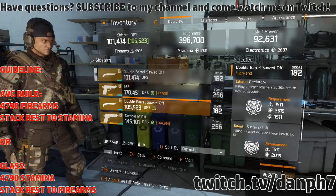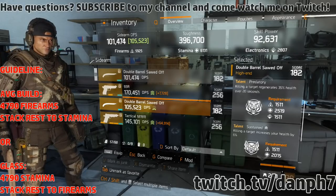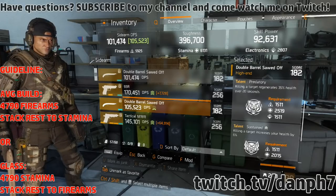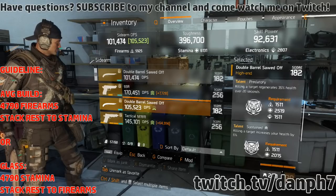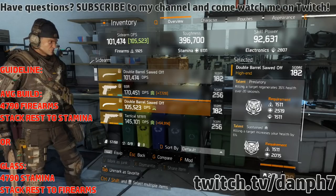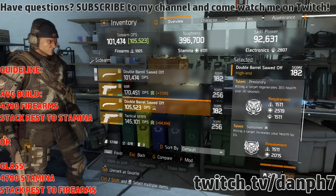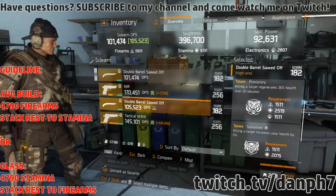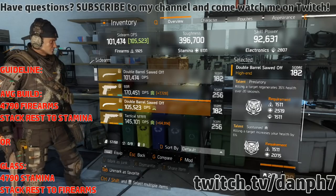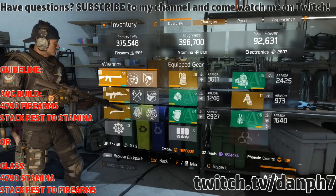I'm using the double-barrel sawed-off for two talents: Predatory — killing a target regenerates 35 health over 20 seconds — and Sustained — killing a target increases your health by 6%, which is essentially health on kill. If I bash somebody and finish them off with the sawed-off, I get Predatory, Sustained, and On The Move, providing resistance and healing. At the core of this game it's always been about regenerating health quickly and stacking resistances.